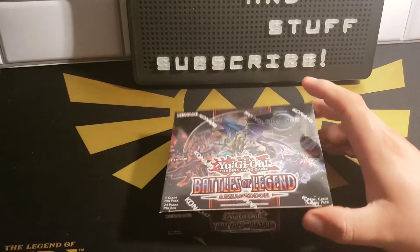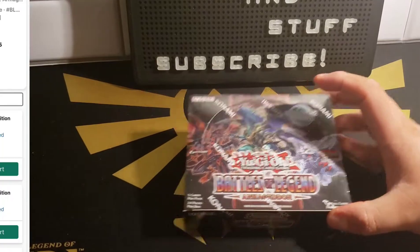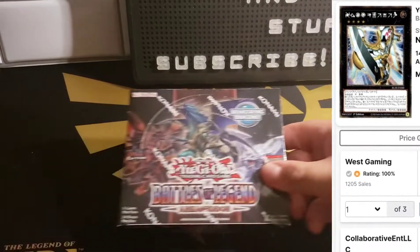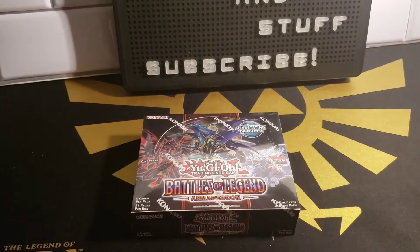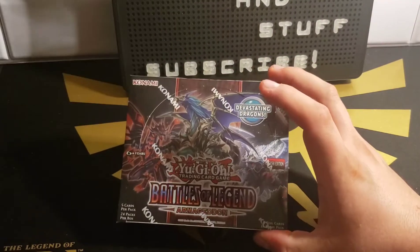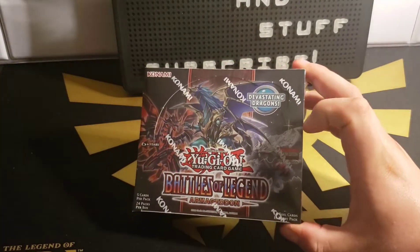Our chase cards for this set are going to be of course the two Starlights, which are the 10,000 Dragon, and also the Zexal language Utopia. Some other cards we want to pull — personally, I want to pull all of the Numeron cards, the one through five, and the spell cards too. Also there's our boy Chaos Emperor Dragon of Armageddon, whatever his name is, and the Red Eyes card and the Judgment Dragon.